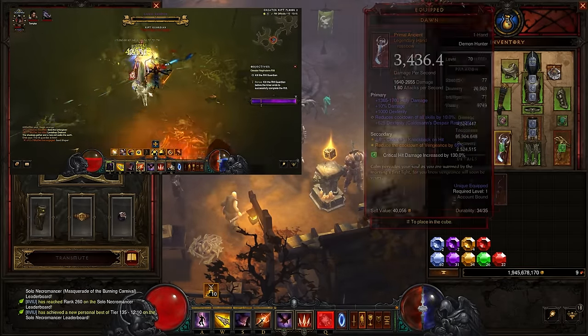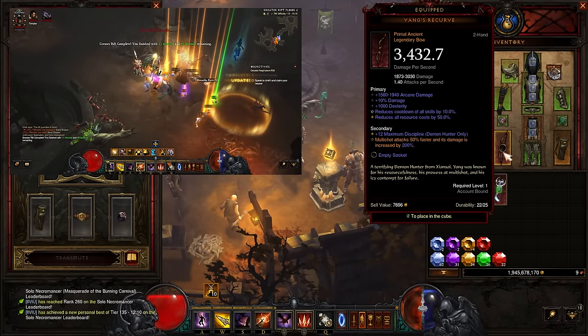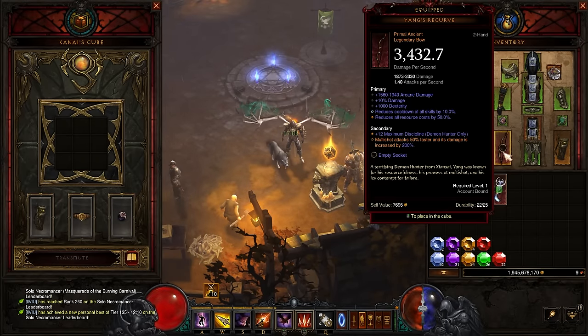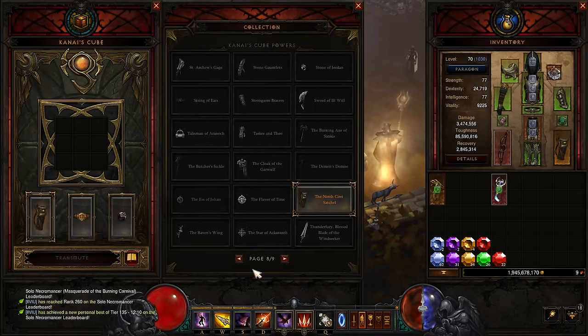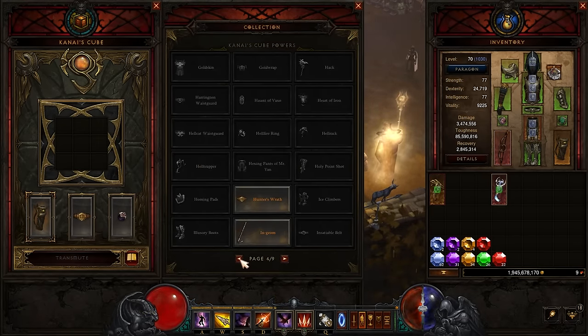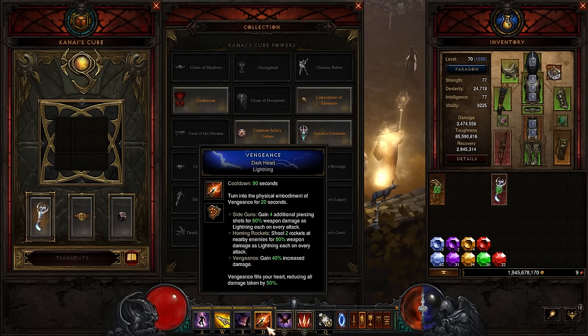If you're going to go off and do bounty farming or Visions of Enmity, you want to swap onto Yang's Recurve simply for the huge resource cost reduction, because in the general world of Sanctuary there are not as many monsters to hit. We can't get resource back on crit, so it's a lot easier to play with Yang's Recurve. Then put the Satchel on the character, and of course you'll need to swap Dawn back into the cube to maintain Vengeance uptime for the damage reduction and damage.